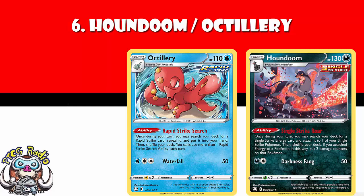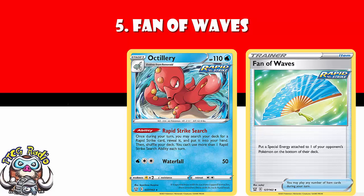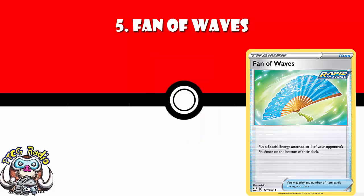In at number 5, we've got Fan of Waves. Fan of Waves is weird because it's technically a Rapid Strike card, but the only real relevance is it means you can search it with Octillery, which means this works really well as a one-off in Rapid Strike decks. But it does let you put a special energy attached to one of your opponent's Pokémon onto the bottom of their deck. It's not Crushing Hammer — it doesn't get rid of the energy, just puts it back into their deck, and it's only for special, not basic. But it's not on a coin flip, it just works. It's energy denial. You'd better believe a lot of people are going to play this card.